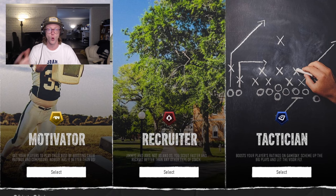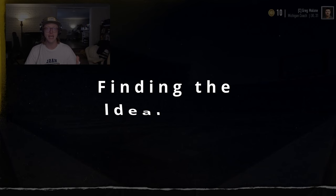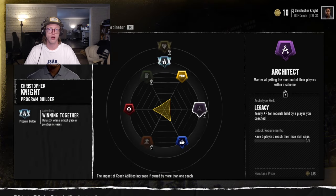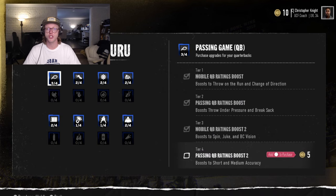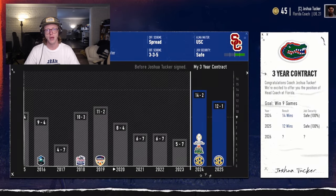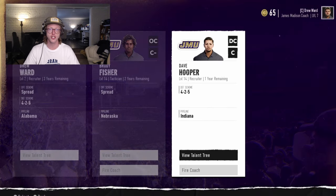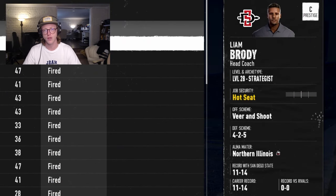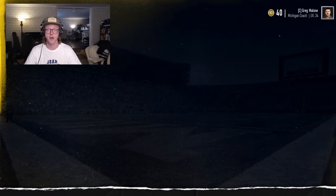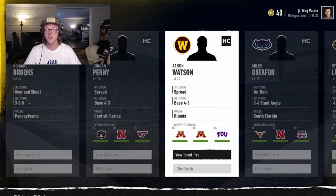Think back to the rise of Boise State and the consistency of Oregon State in the early to mid 2000s — both programs excelled at finding gems who were under-recruited and overlooked by big schools. Finding the ideal pitch: once you've determined a prospect meets your initial criteria, it's time to begin uncovering intel about their motivations. Remember, every prospect has three motivations that comprise their ideal pitch. Your goal is to discover their ideal pitch as quickly as possible so you know if their motivations align with your program and so you have the information you need to begin pitching in Stage 2. In Stage 1, there are five recruiting actions you can use to uncover information about the prospect. Each action has a recruiting hour cost and corresponding benefit — the more hours you spend on a recruit, the faster you will uncover information and the more influence you will gain.